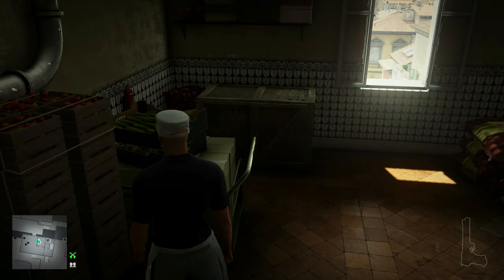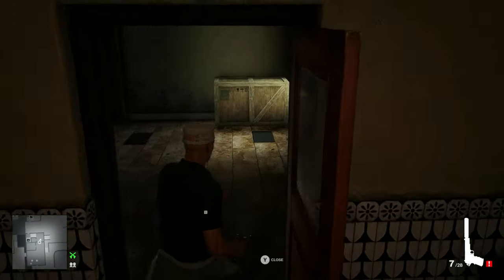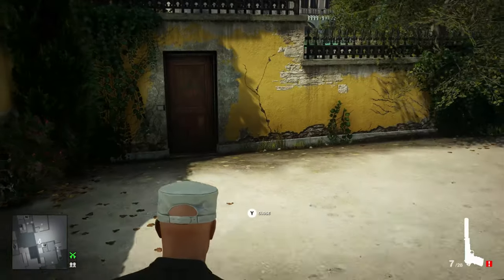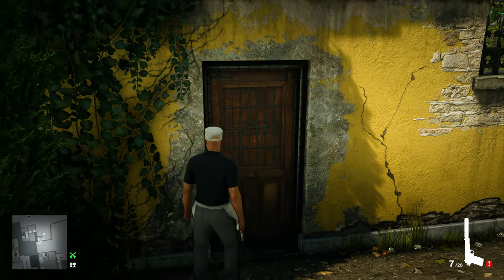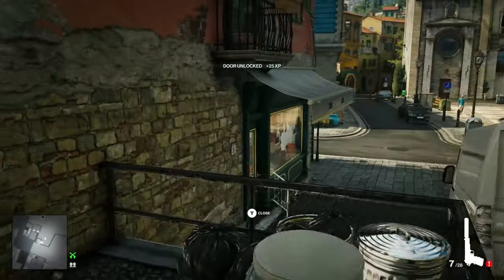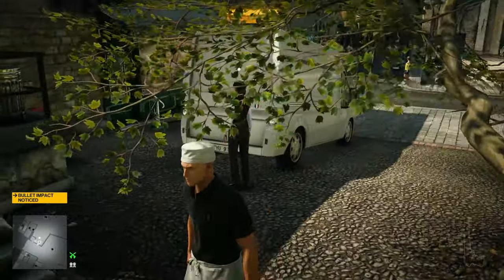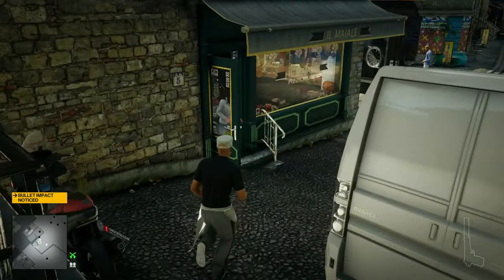We'll come in and grab the Silver Baller out of the pantry on the way out. Now we can run out this employee entrance door — that's why we grabbed the keycard. Shoot a few bullets into the meat shop, that will send them scurrying, and we can run into the freezer and grab a propane tank.